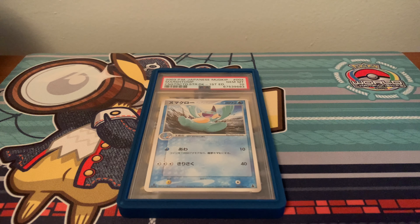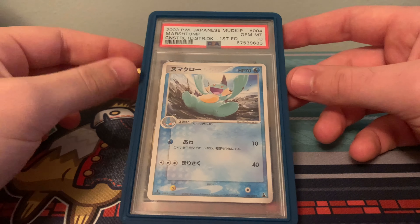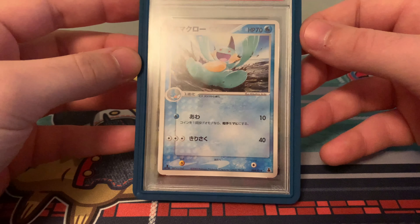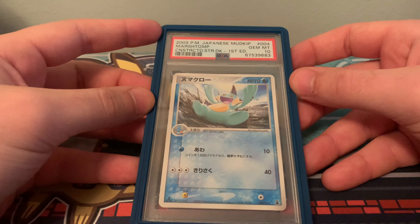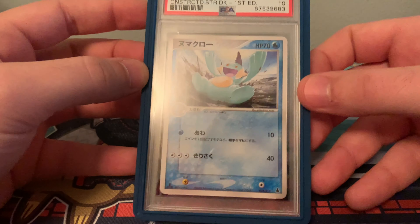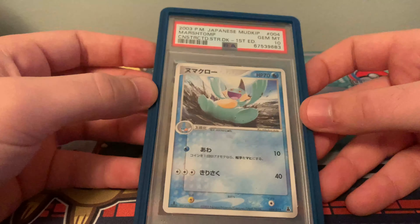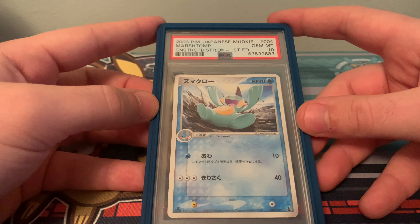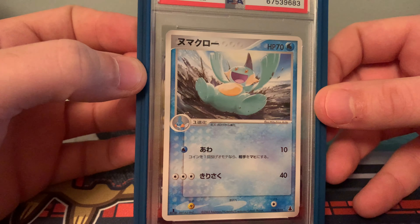Getting into it, this is the first Marshtomp — the rookie card, whatever you want to call it. It came out in 2003 when the Gen 3 games came out. It is by Mitsuhiro Rita. This is a Pop 3 card. I have two of them in my collection — just a really great base card, pretty iconic.